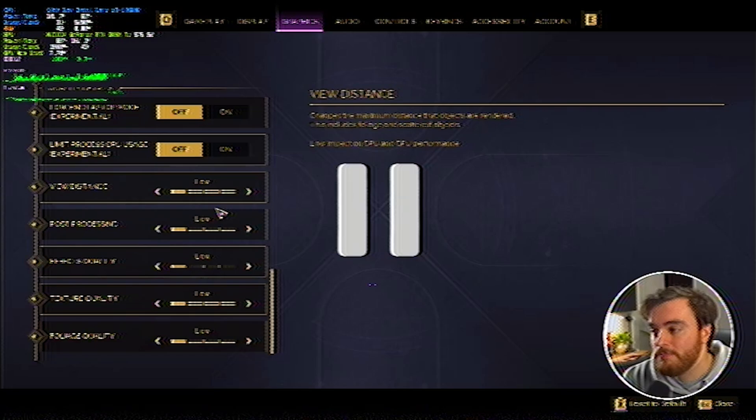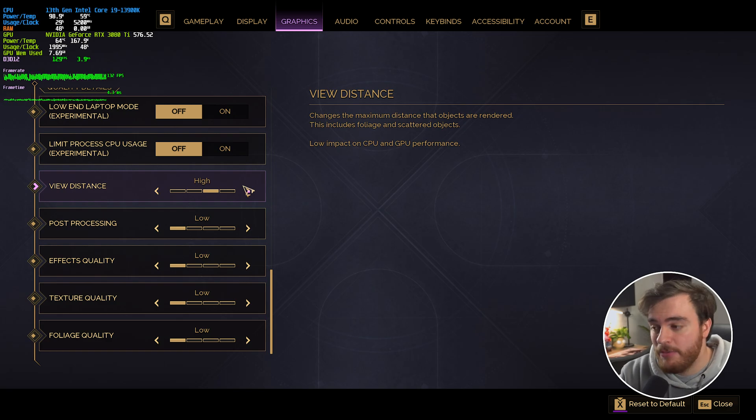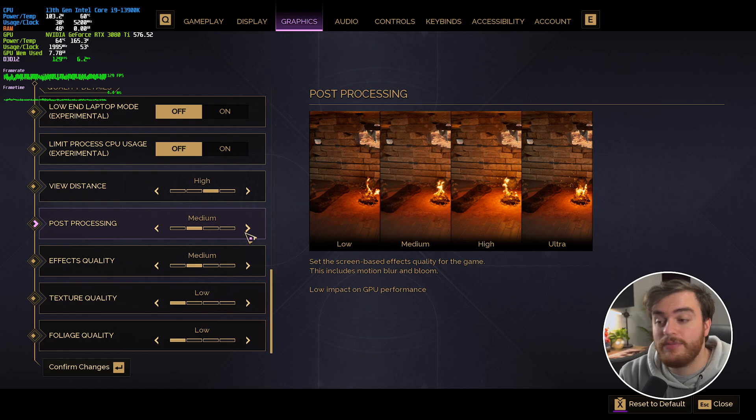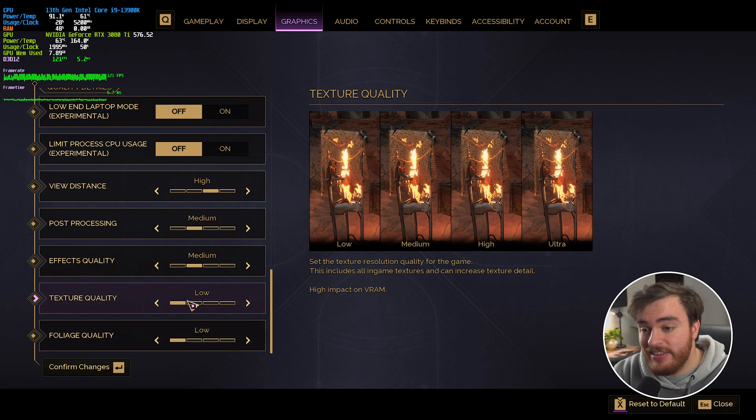Moving all the way down, I want to highlight the limit process CPU usage option — this is a pretty cool option I haven't seen often. Usually using Task Manager you can remove access to one CPU core from the game under the Affinity section to leave performance for Discord, YouTube, and things like that, especially if they're stuttering in the background. If you find you're trying to stream and your stream is lagging, YouTube's lagging, etc., try turning this setting on and you should see greatly improved performance in other processes on your system. This should come at a very small performance cost, especially on high core count CPUs. View distance I'd recommend high on pretty much all systems — you'll likely not notice a performance impact here. Post processing and effects I'd usually set to medium; these are relatively cheap effects. Finally, texture quality — this completely depends on how much VRAM your system has.